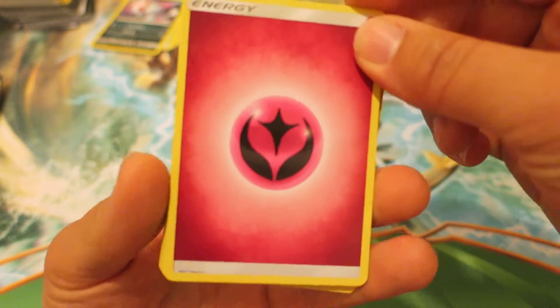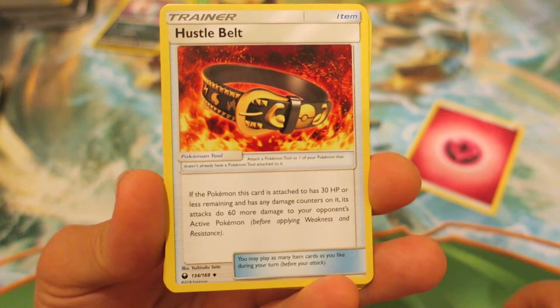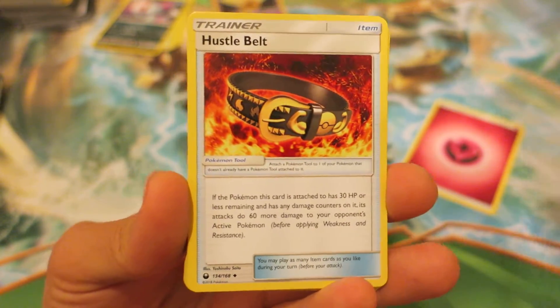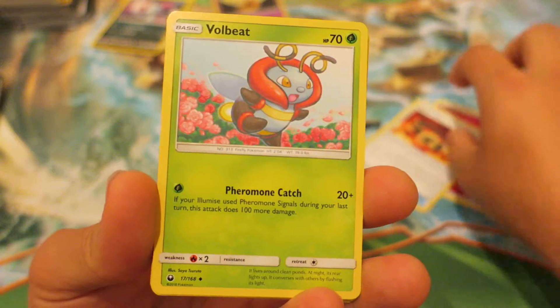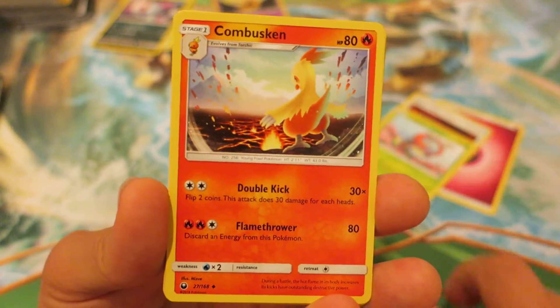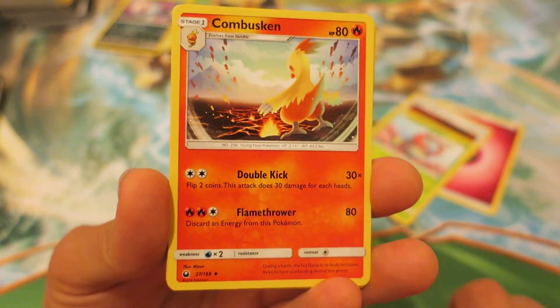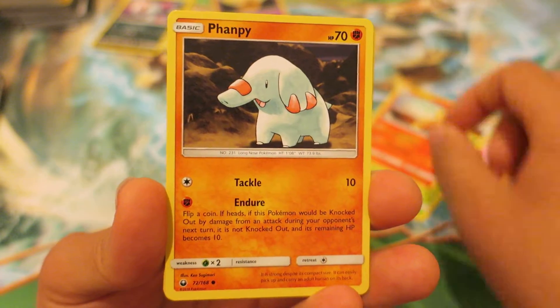Today's Pokemon Booster Pack kicks off with a Fairy-type energy. Followed by that, we have a Hustle Belt — I'm not actually entirely familiar with what this card does, but it looks like a really sick card. After that, we follow things up with the Grass Bug-type Pokemon Volbeat. Next, we have a Fan Favor, and we have a Combusken, who of course evolves into Blaziken. Blaziken GX is actually a pretty cool-looking card as well.